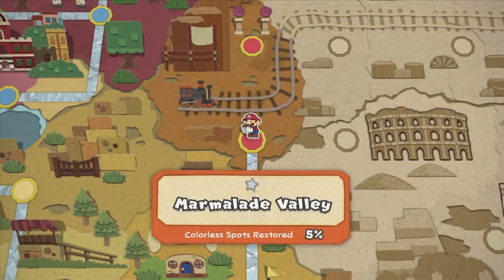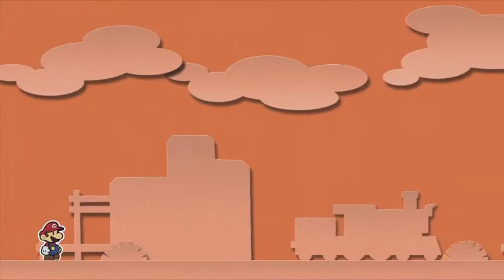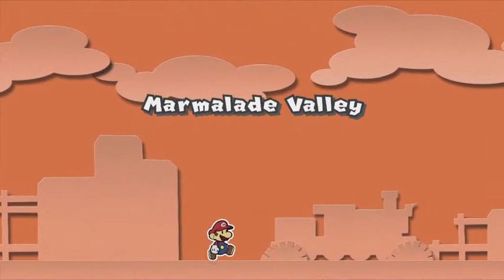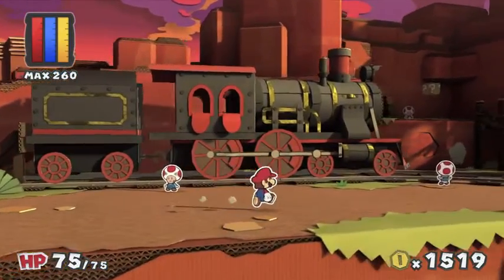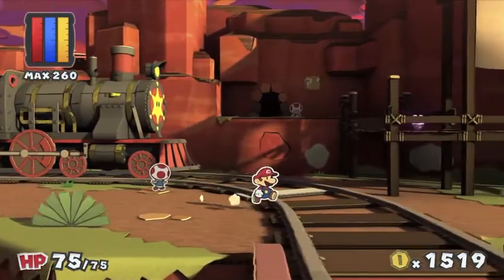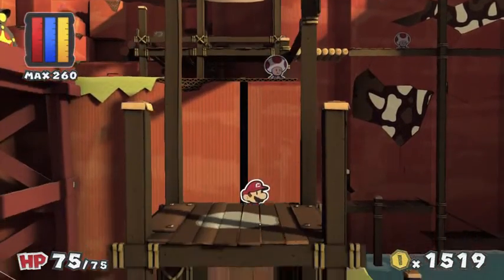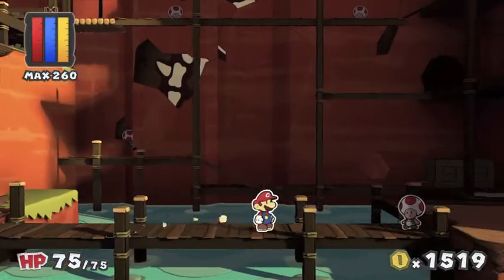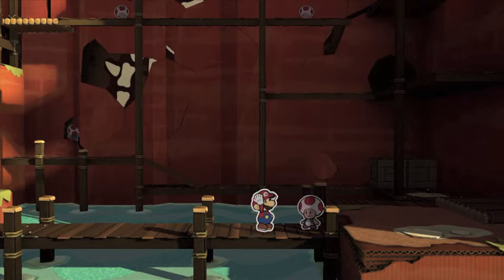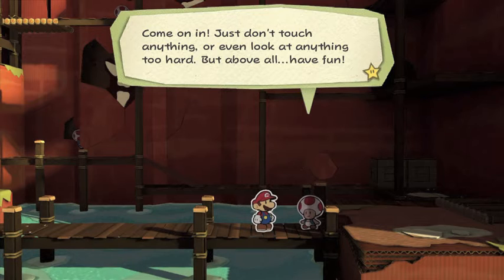Today we're going into Marmalade Valley, because we have that available now and we have the permit to get inside. So let's just go inside. I like the look of this place. Music is kind of nice too. Just a hammer card which I am not going to bother getting. So this was the guy over here. Yes — permit. Present the permits. Yes, I do. Don't just touch or even look at anything too hard, but above all have fun. How can I have fun if I can't touch or look at anything?